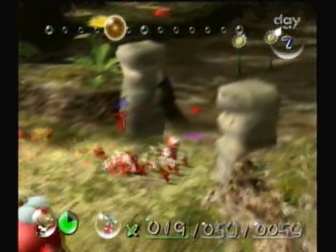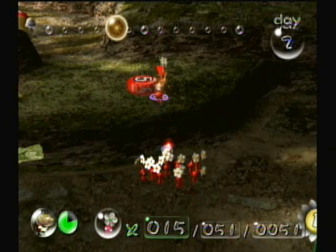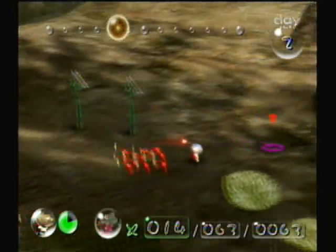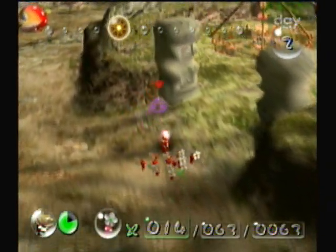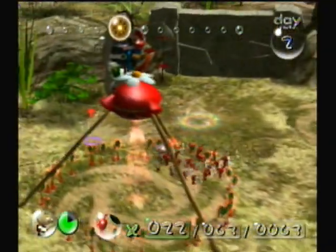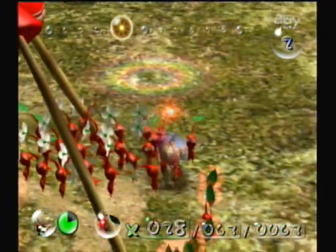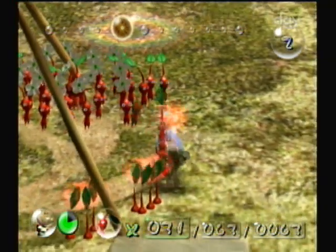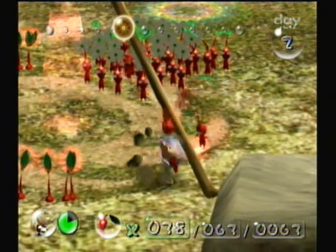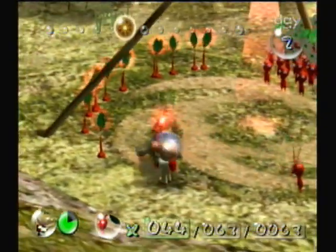I'm going to go ahead and collect this five over here too. You're going to want to have a lot of red Pikmin because, in my opinion, they are probably the best Pikmin type in the game. Not only are they resistant to fire, but they're also the strongest Pikmin type — they have a slight edge when it comes to attacking enemies, so they are very, very powerful. You want to use them for most of your battling. Of course, there are some situations where you don't, like if enemies are inside the water, because there is one Pikmin type that's immune to water and red Pikmin are not. If red Pikmin go in the water, they will die.